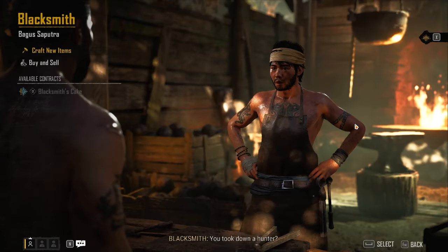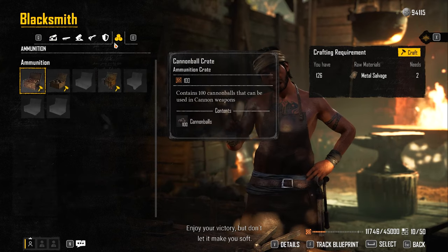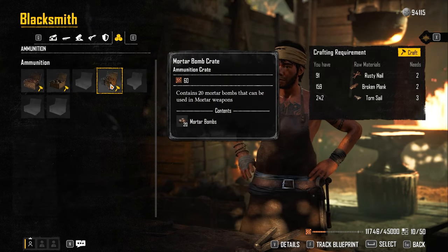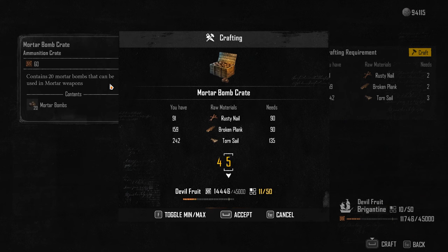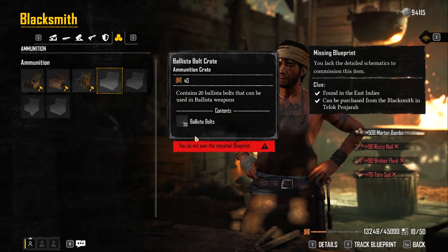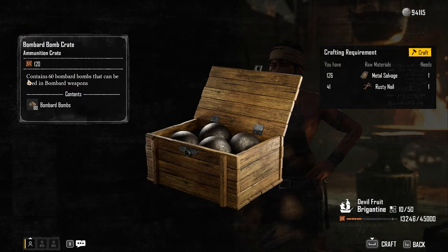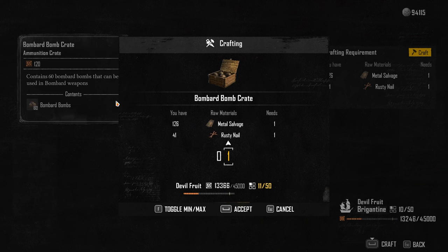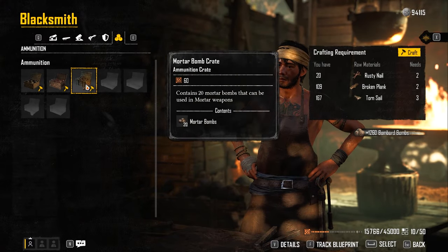Speaking to the blacksmith, go to Craft New Items and go to the final section. You'll need to unlock the blueprints for some of these, but you can craft items using those flawed materials you found — rusty nails, broken planks, torn sails — and make a ton of ammunition. You'll have so much that you'll never need to buy cannonballs again. You can do the exact same process for repair kits at the carpenter using those same materials.